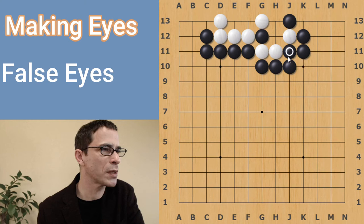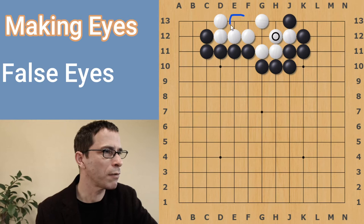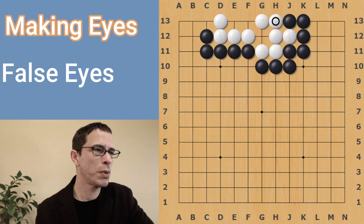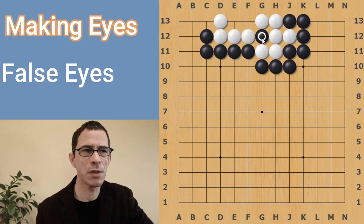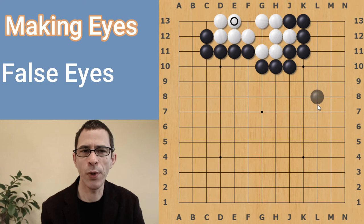Otherwise, if black plays an atari from this side, threatening all three of these white stones at the same time — that is, if white plays away, black would be able to capture all three stones. In this case, white would just answer here and indeed white does have an eye here and an eye here. So white has divided the territory into two sections. Black might continue with this move and white plays here. This would be an illegal move for black — it would be captured as it stands. Black can play here and white has to answer that because black's next move would be capturing the white stones. However, if white does answer it, there's no problem, and now white has a more basic two-eye shape.